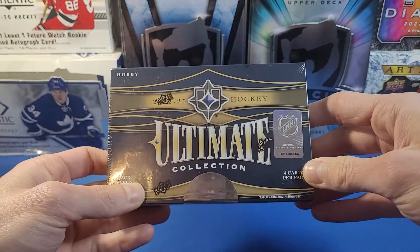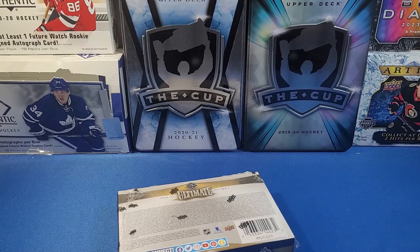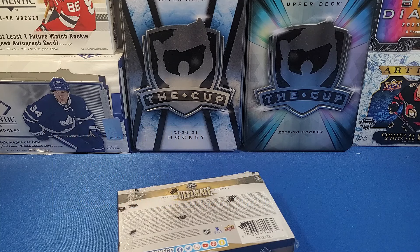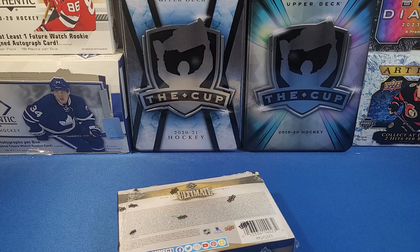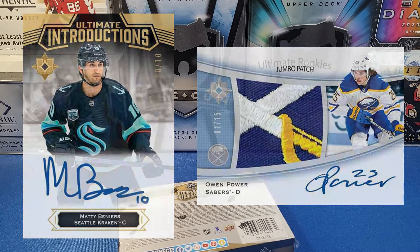We have one pack per box in these Ultimate boxes and four cards per pack. Guaranteed at least one autograph, and also expecting an autograph, autograph memorabilia, premium memorabilia, or premium inserts — which can be a short-printed card or a patch auto. Getting one mem card, plus base parallels and Ultimate Introductions or Ultimate Rookies cards. You can also get rookie autograph cards in the form of Ultimate Introductions or Ultimate Rookies jumbo patch cards.